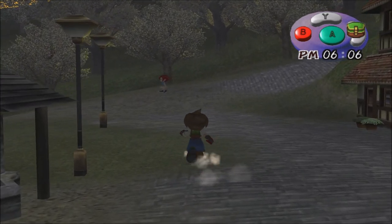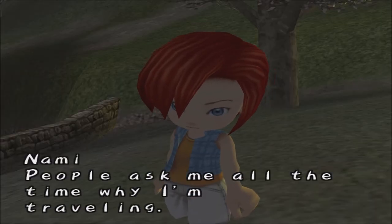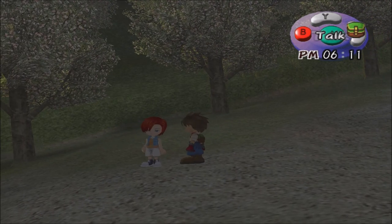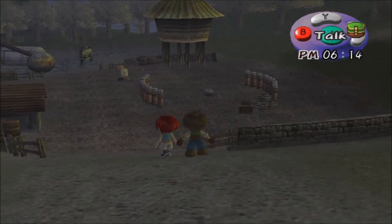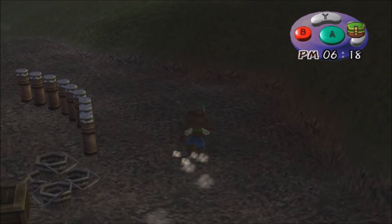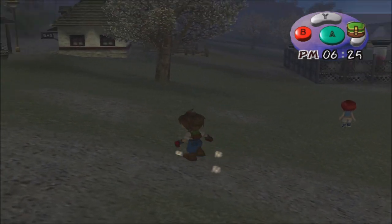Here is Nami — the third girl that we can marry, since we haven't seen her yet. She says: "People ask me all the time why I'm traveling, but I don't have a specific reason to tell them. Everyone seems to get so much happier in the spring." She's pretty cool — she is a traveler, that's why she lives at the inn. She's definitely the coolest out of the three.